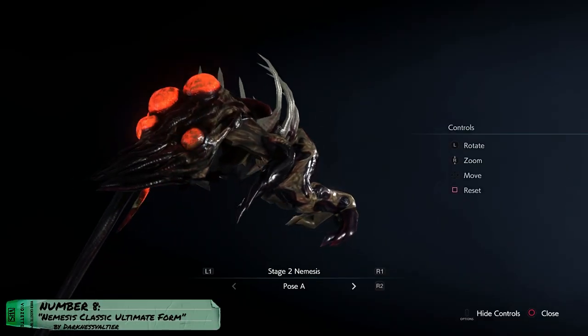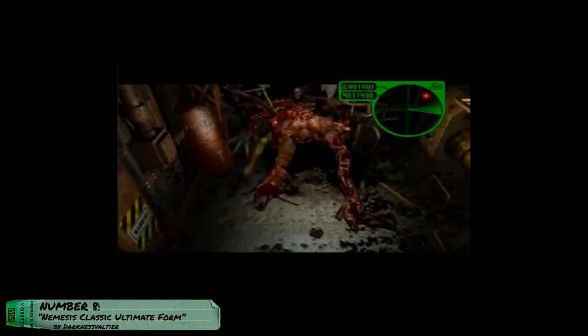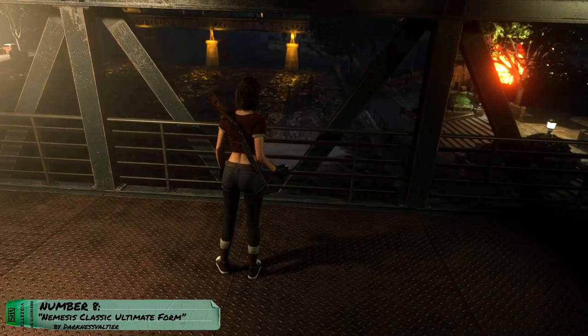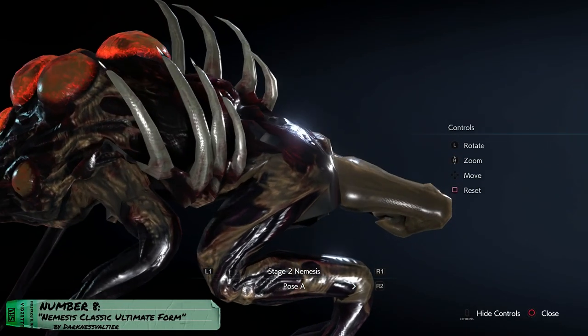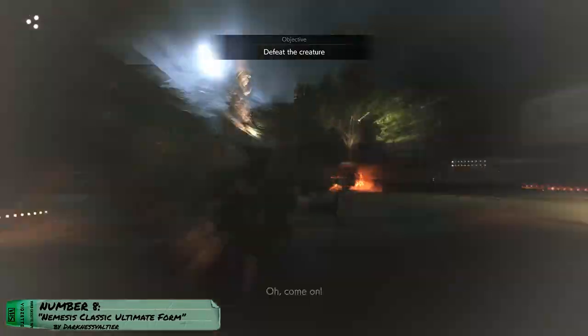Number 8: Nemesis Classic Ultimate Form by Darkness Valtier. Remember the last fights against Nemesis in the OG RE3? Remember how he turned into a slow, not-so-big kind of monster? This mod brings that transformation back as Nemesis' second form. If you don't mind the limitations the 3D model has, this mod is pretty good and gives a lot of nostalgia. I even think I prefer this one over the remake design.